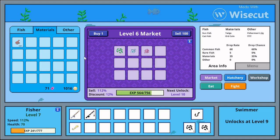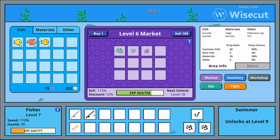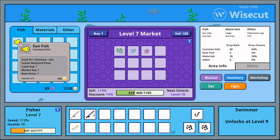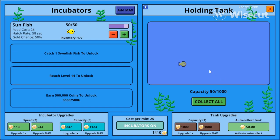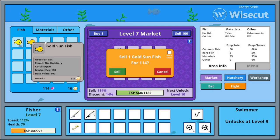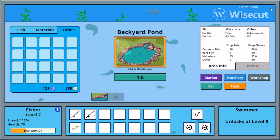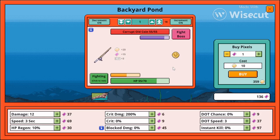Oh no, I didn't mean to sell them all! I needed those coins. But it's not the end of the world — I'm just gonna do a little more AFK. Now I have an 80% chance for a goldfish from the hatchery, but it costs 40 every minute to run it. So I need to sell some stuff to keep it going.